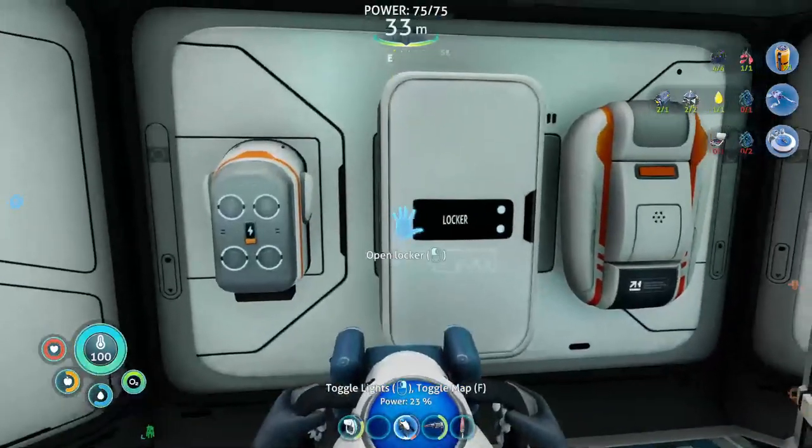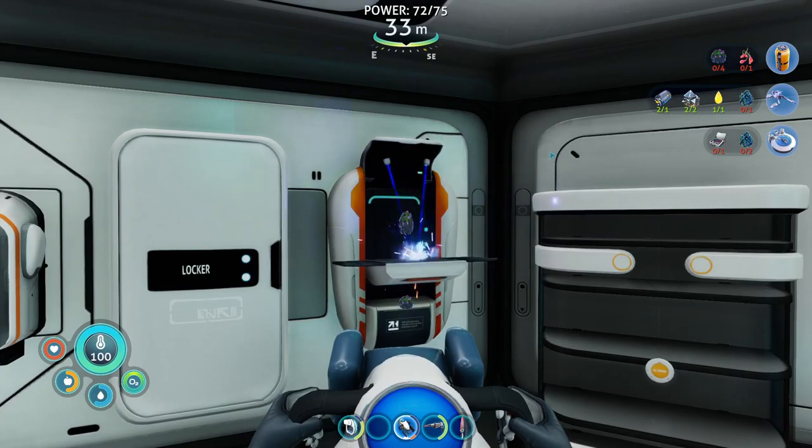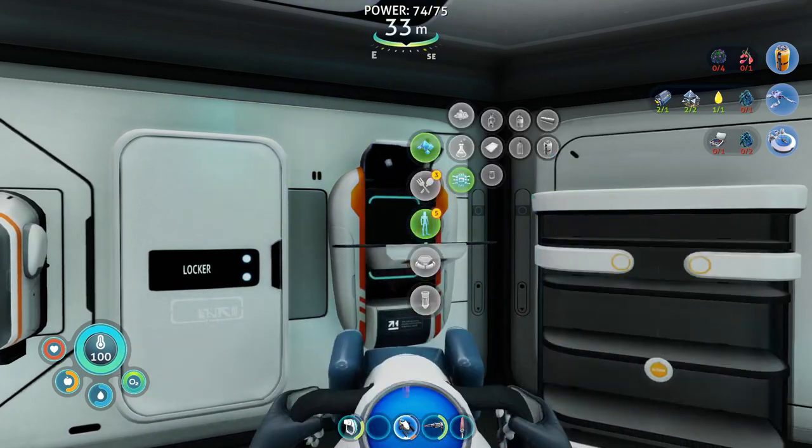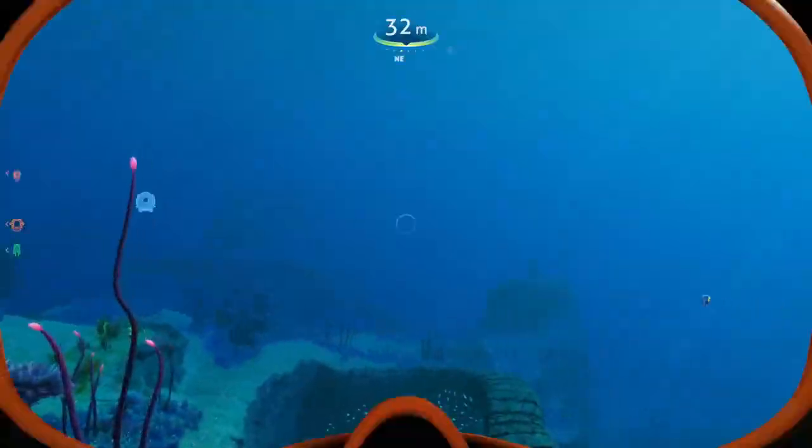Let's create this liquid because it takes less space in the inventory. Oh yeah, and I need the two silvers.